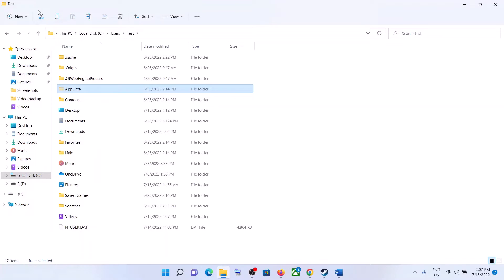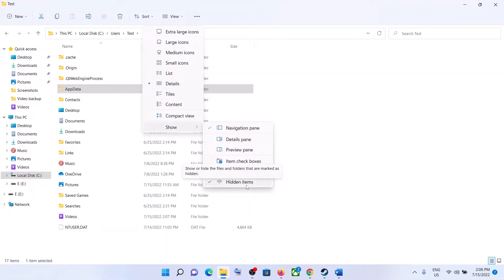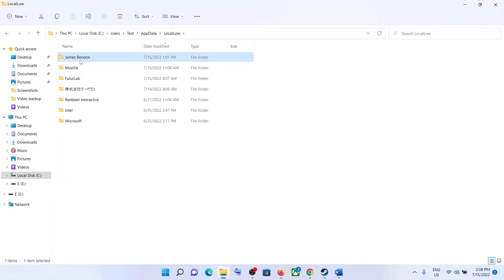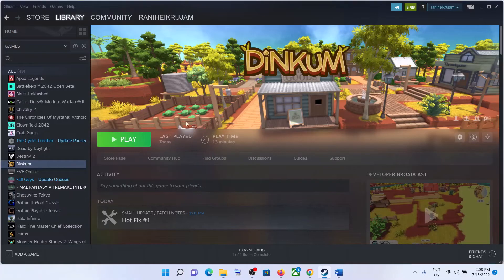Open the Users folder, then open your username folder, then open the AppData folder. If you don't see the AppData folder, in Windows 10 click on the View tab and put a check on Hidden Items. In Windows 11, click on View, then select Show, and put a check on Hidden Items. Now open the AppData folder, then open the LocalLow folder, open the James Benden folder, and you'll see the Dinkum folder — right-click and click Delete. Once deleted, launch the game.